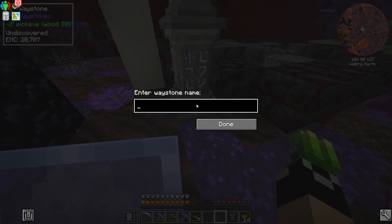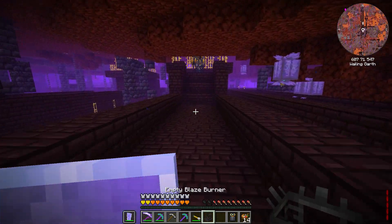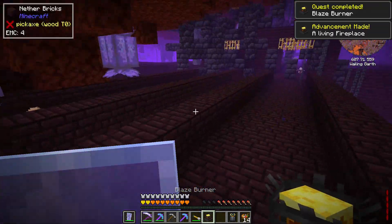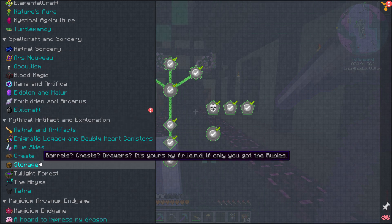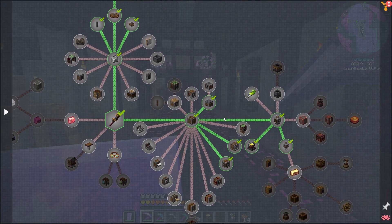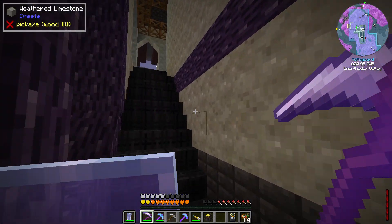We'll pop over to the nether fortress. All we have to do is find ourselves a blaze, right click it - there we go, quest complete and advancement made. Let's pop back home. I've been building up a lot of XP having that spawner down there - we've got 113 levels at the moment, which is pretty good even after a little enchanting.